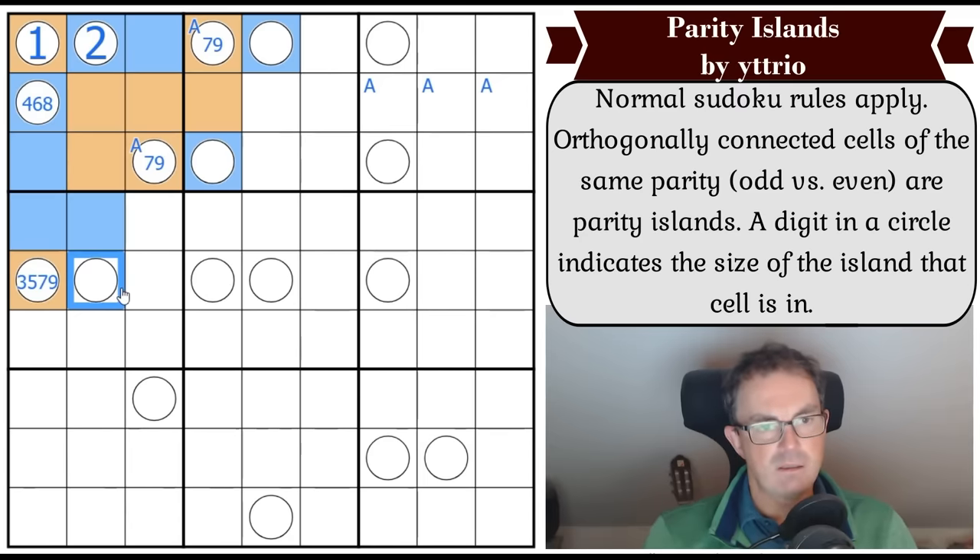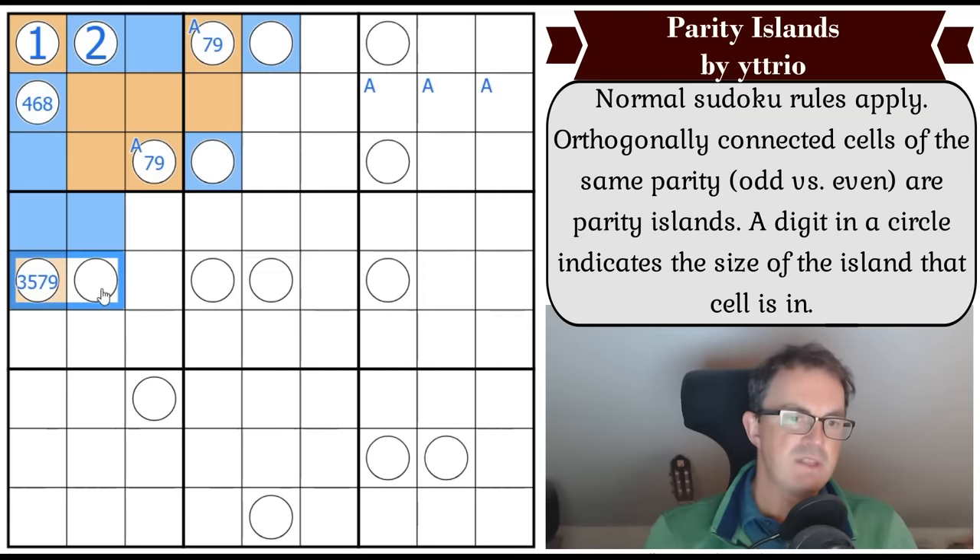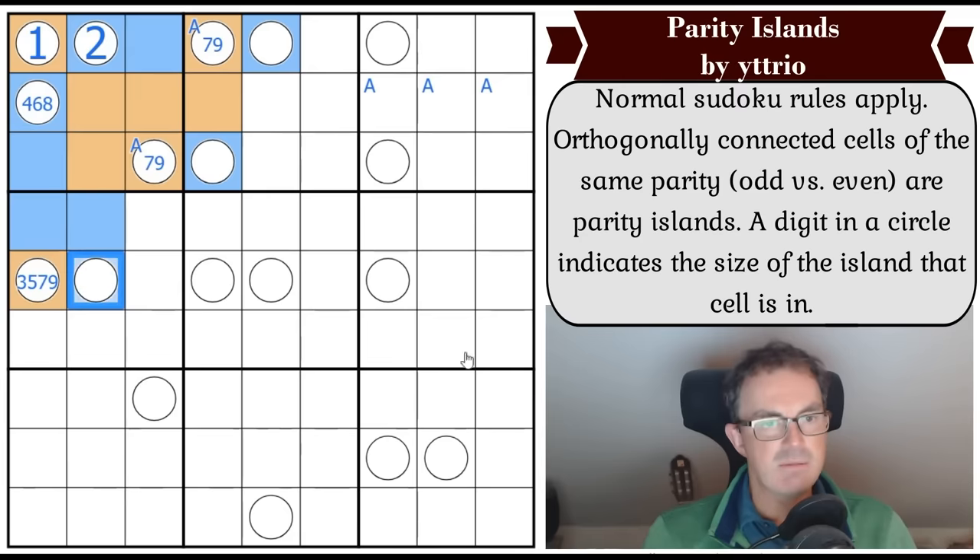It can't be odd because then these two numbers would be the same, so not only could it be even - it must be even. And now that can't be a four because this region is of size five already.